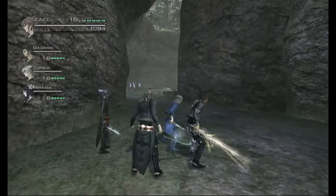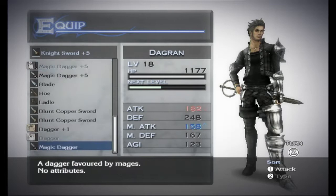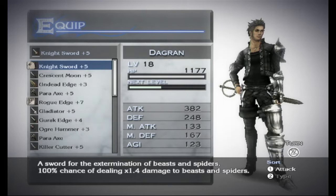Here's how you want to set up your party. On Dagran, give him the best weapon you have. If you bought the Nightzord on the ship, give him that. A Nightzord plus five — which you can easily upgrade on the ship — does 1.4 damage to beasts and spiders. Our cougars are beasts, so Dagran will do most of the damage. You literally cannot get anything better than that. Maybe a Ragazord plus nine, but the Nightzord with the 1.4 multiplier on beasts is probably the best thing.